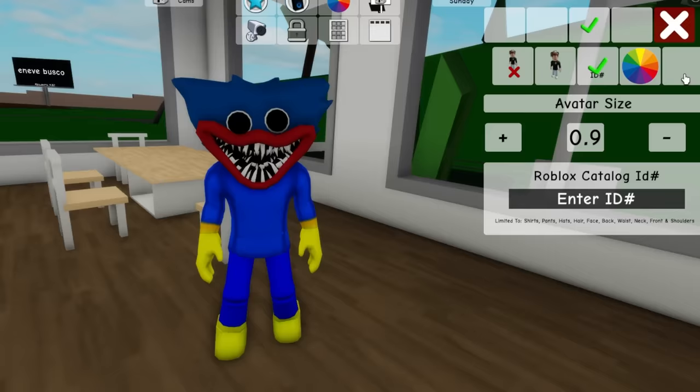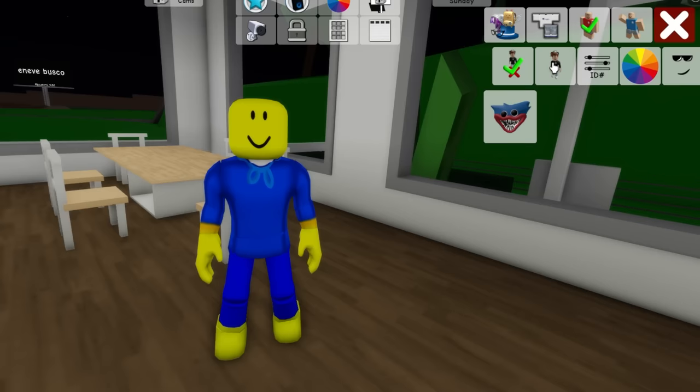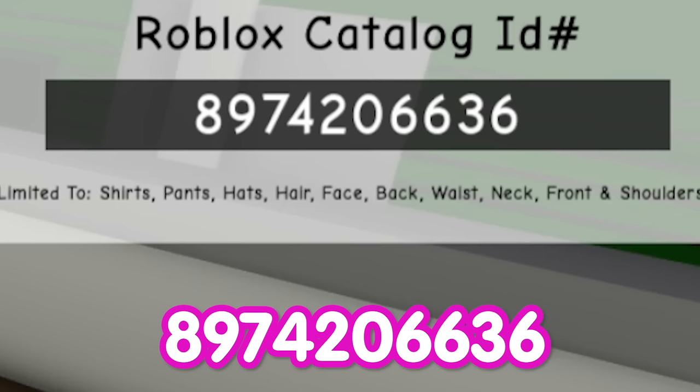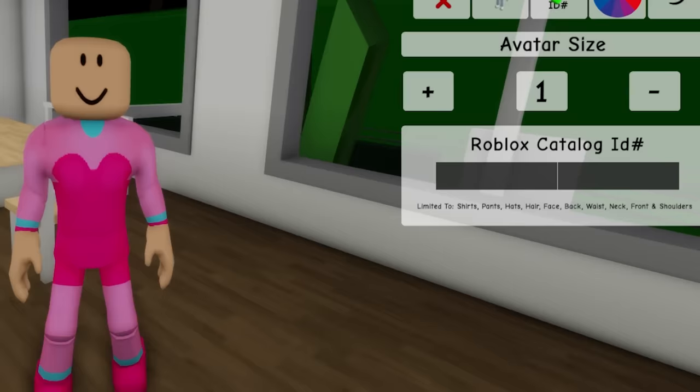Let's deselect the previous face mask and go to Roblox to make our character thinner and longer by adjusting the proportions and then the width. Let's go back in Brookhaven and update our avatar. Next, let's write code 9576315324 to get her shirt, and then code 8974206636 to get the matching pants. I think this is a great start to make the Mommy Long Legs character.